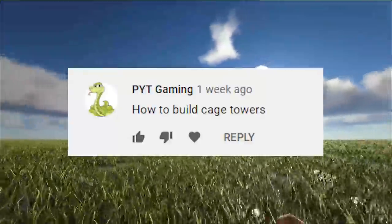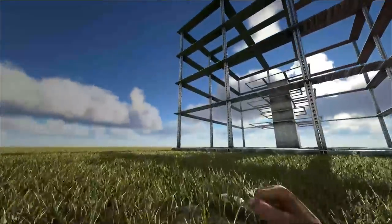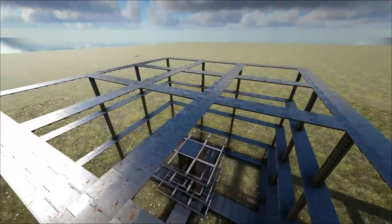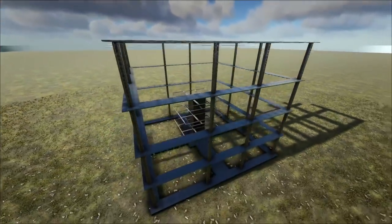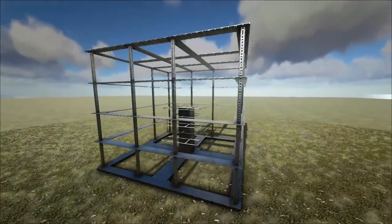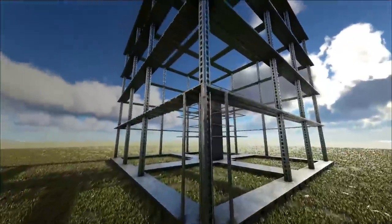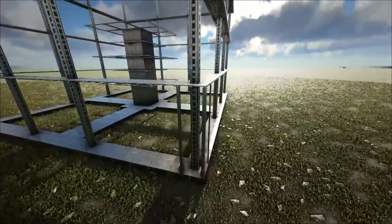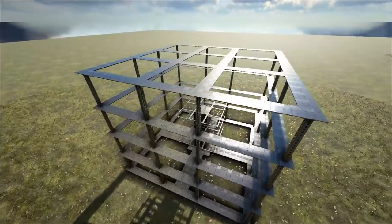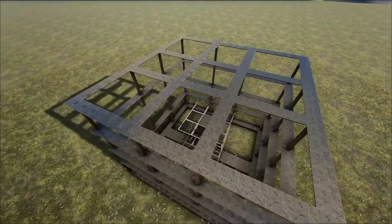Coming in at number three, we have how to build cage towers, coming in by PYT Gaming. It's actually a lot more simple than you think. If you look at this, it's a lot of pillars, a lot of ceilings. If you're looking at this from the ceiling, you're wondering there's no foundation support — how are you doing this? If you look at the very, very bottom, it's all connected onto one, all leading into the middle, into the center, which is all considered foundation support. If it is connected to the pillars and the ceilings on the outside, and you fill this whole thing with the foundations, that also works to allow you to completely cover the entire top. If you want to be extra, add double doors — it helps it from being cannoned down a lot easier. You can also vault drop each of the pillars, which will help for a better cage tower. Just know these are really meant to stop titans from titan biting your turret towers. Let's move on to number two.